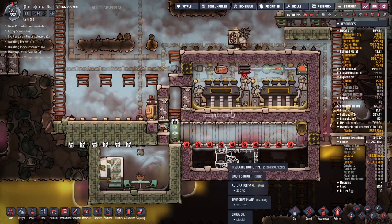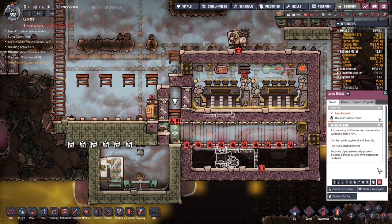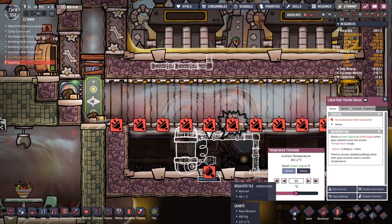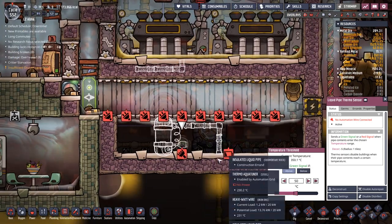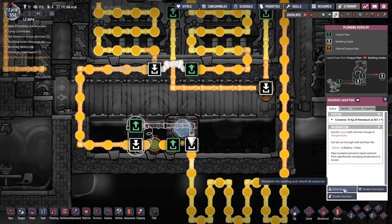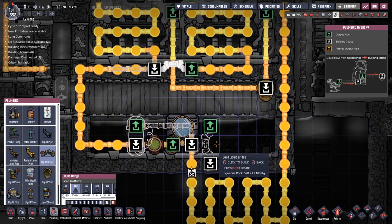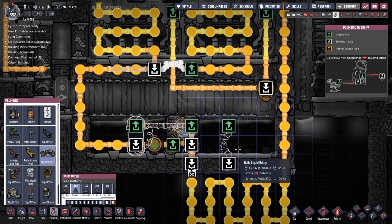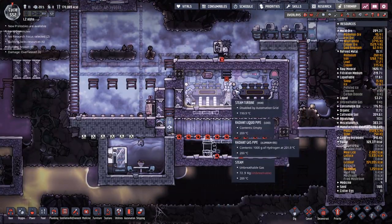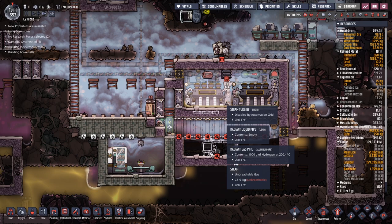We need to get rid of this liquid bridge now that we're full of the system. Temperature sensor — if you are above 50 degrees, feedback. I've got a feeling it's going to be bad because we're not putting back into this pipe here, which is kind of where we should be putting back. So how about if we destroy that one and then use a liquid bridge to only put in if this pipe is empty? That's how that's going to work — let's see if it will work like that.